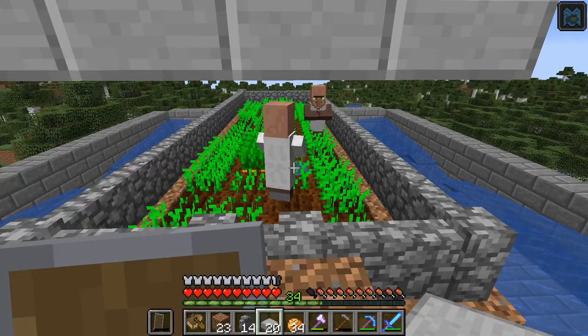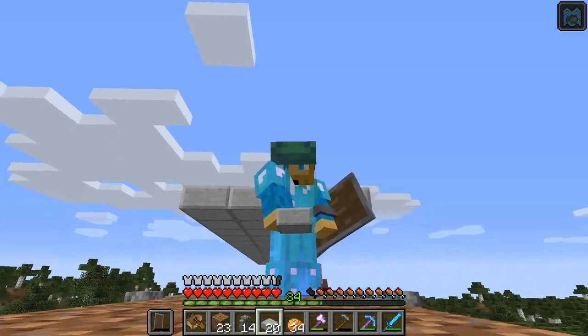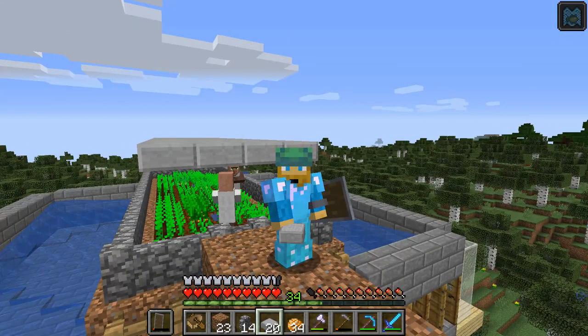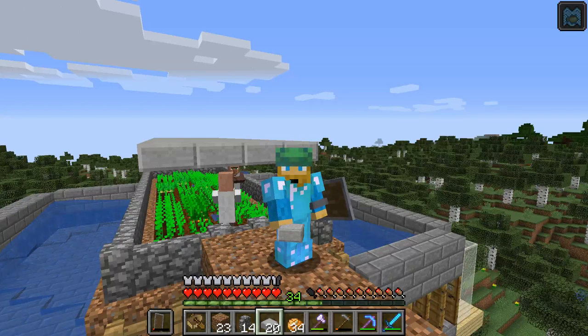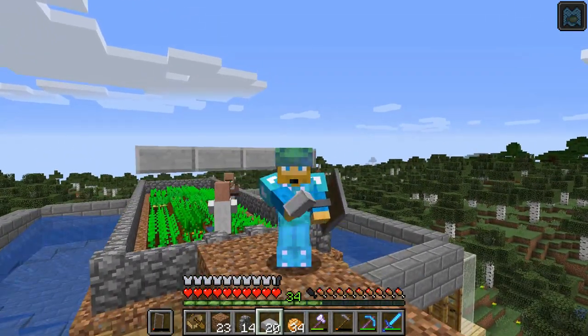That is really the simplest and easiest way I know of to get a villager transported and put where you need them to go - with the most control of the boat, without losing control, without having to run off. The simplest and easiest way to transport a villager, raise them up, and drive them into the farm or wherever you need to put them. Hope you found that helpful and I will see you guys on the next video, bye.